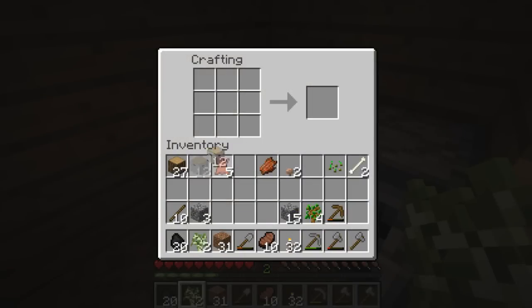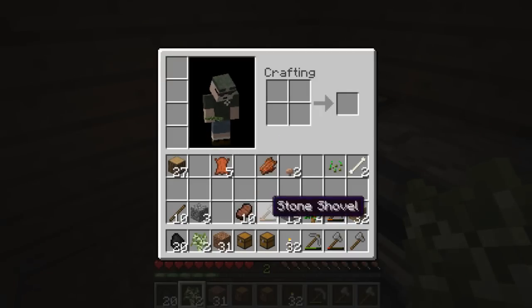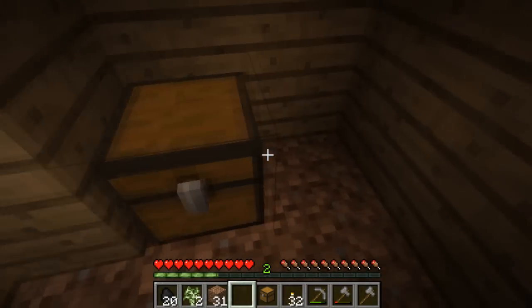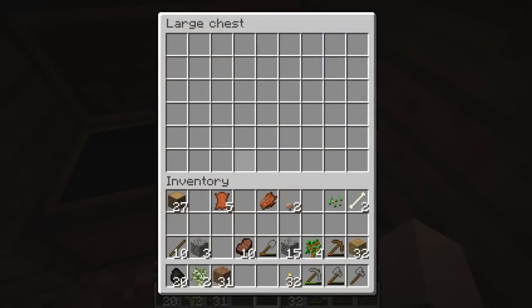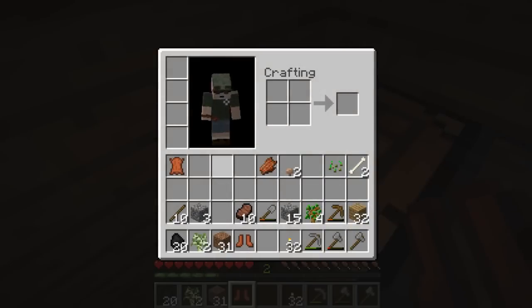Let's get that coal back and make a chest. I actually want to make two chests so we get a lot of extra workspace. Let's place them down right here. Let's store everything up there. Can we make some armor with that? We can make some boots, yeah, we're going to wear some Uggs.